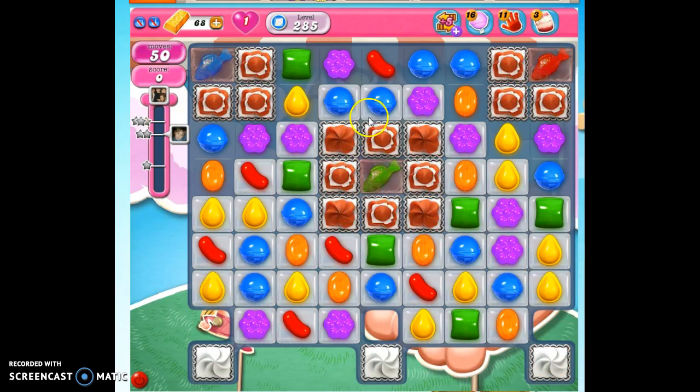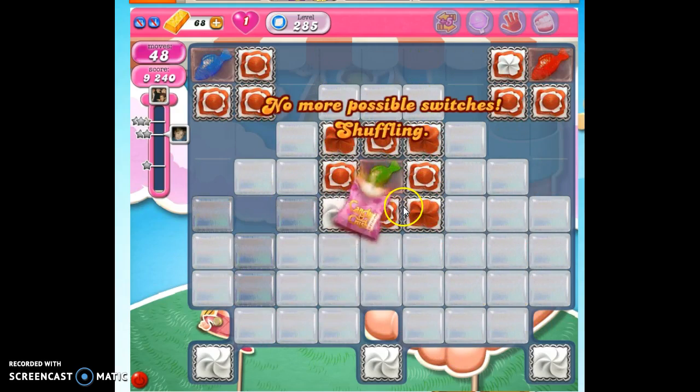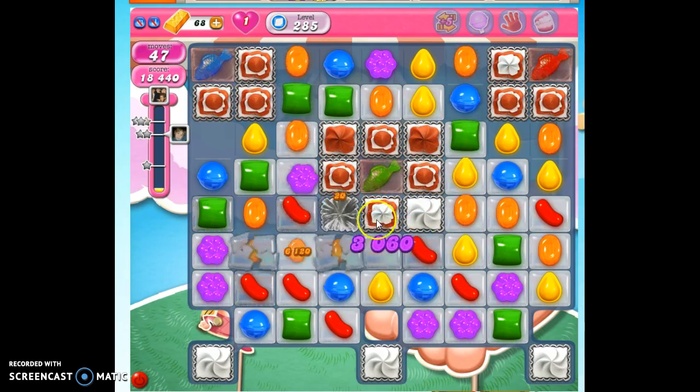Now, normally I would say you want to make the most impact with every move, so you take this blue and move it down — it takes out three jelly and it hits this frosting. But these frosting are real hard to get to. We're going to sacrifice that and work on this when we have the opportunity. These will kind of take care of themselves as we make moves down here and there's cascading. So we're going to work up here when we can; when we cannot, we'll work down lower and try to get the frosting.